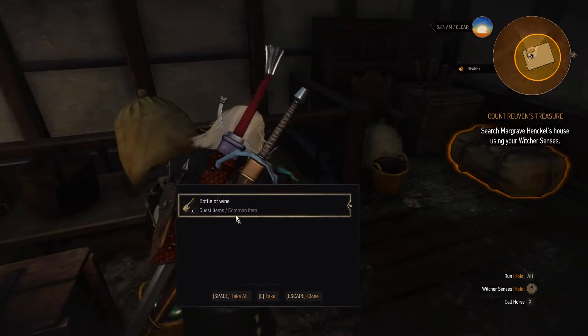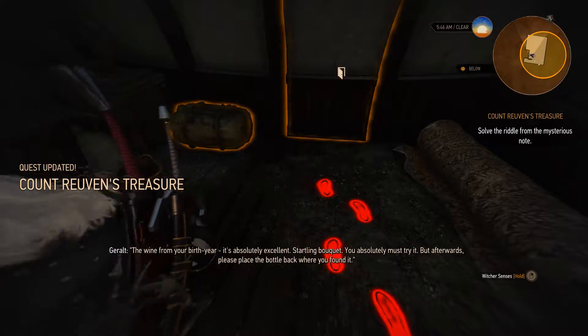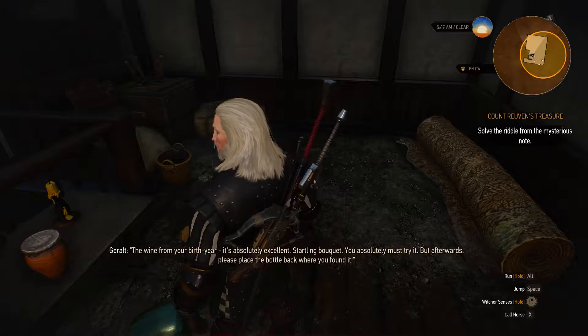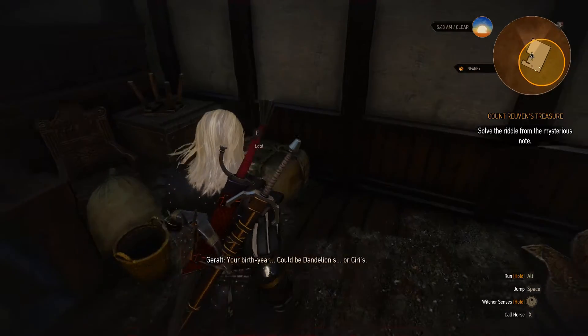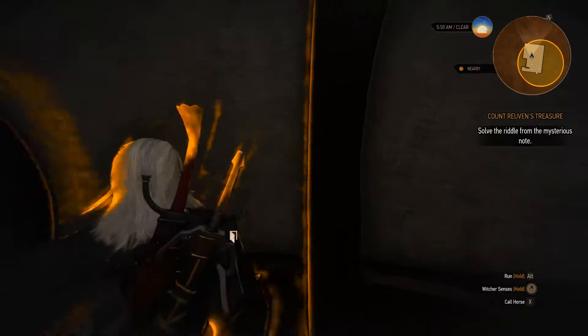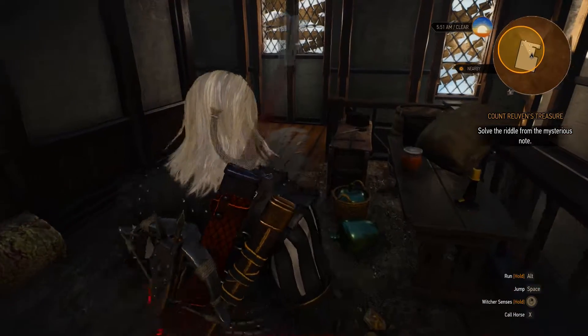A letter and a bottle. Take that mysterious note — it's absolutely excellent. Startling bouquet, you absolutely must try it. But afterwards, please place the bottle back where you found it. Your birth year. Could be Dandelion's. Or Ceres. Well, this is definitely a door to go through.